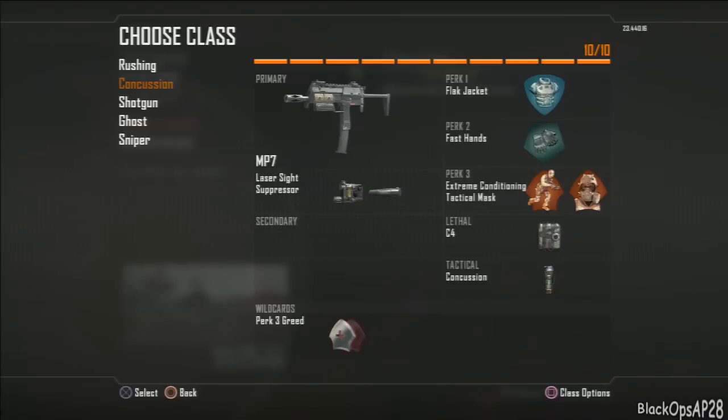My other class is the concussion class. The difference here is fast hands for perk 2, tactical mask for perk 3, and a concussion for my tactical. This is for maps like Plaza when you're going for A, or rushing on Express — for certain rushes where I want to stun the enemy because I know where they're going to be.